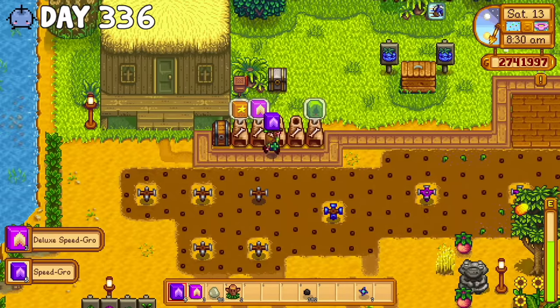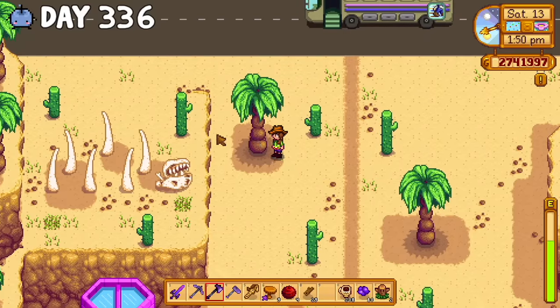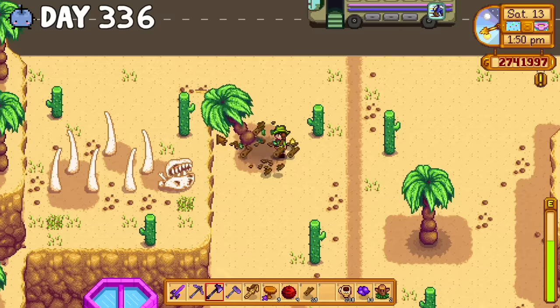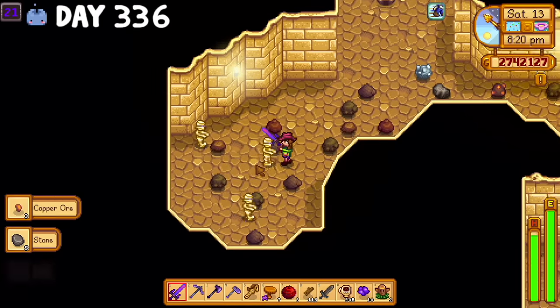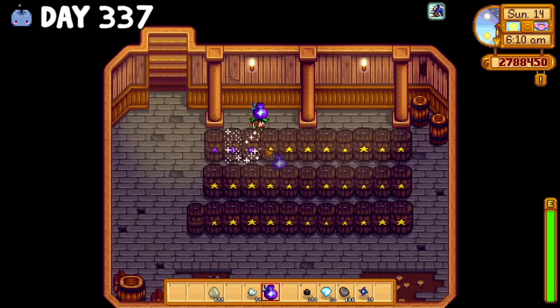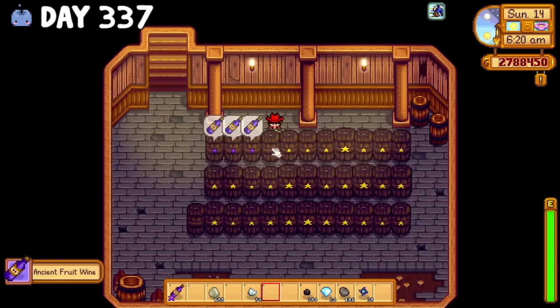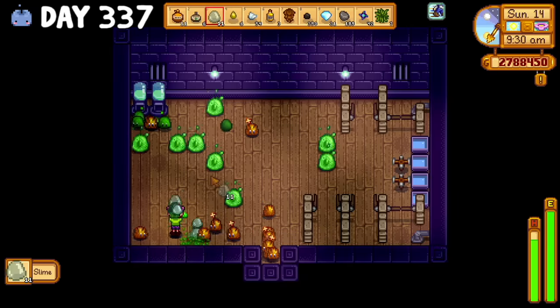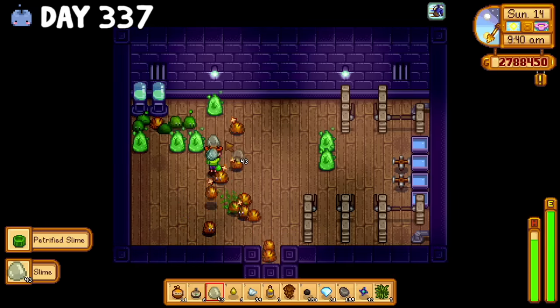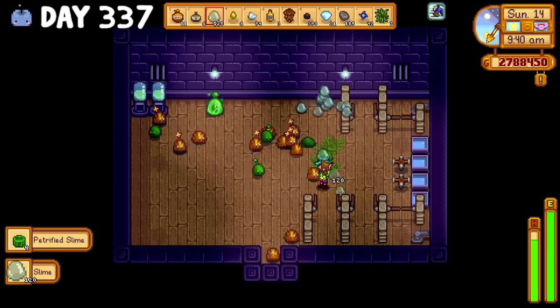I began day 336 by adding some hypergrow to the ancient fruit, and then I continued to deforest every area on the map in the name of Jam City before spending the night in Skull Caverns. At this point I was just anxious to see some profits, so I used a bit of fairy dust on my ancient fruit wine to bring it up to iridium quality. I was also disappointed to see that after all this time, there were still no white slimes.